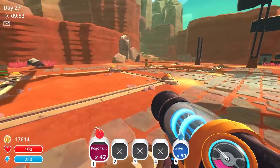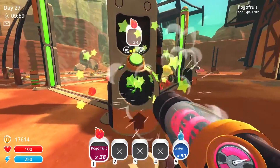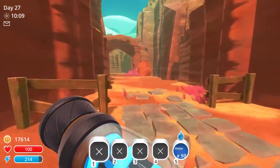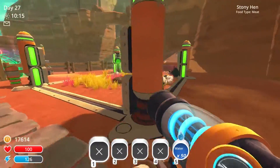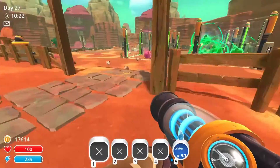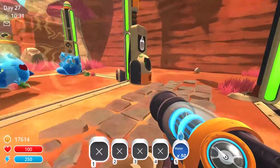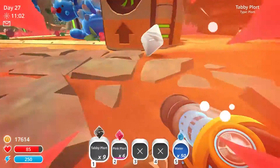We'll throw the rest of the pogo fruits into the auto feeder so they'll be nice and well fed if we go exploring today. Then we'll go try to find some tabby plorts — it shouldn't be too hard because we do have so many tabbies on our ranch. We'll just snag one from one of the many corrals over on the main side. It looks like our chickens are doing pretty well too. Hopefully pretty soon we can go back and try to feed that big hunter gordo as well. We might as well take some extras of the tabby plorts too, because we know we're going to need quite a few to make different items inside the lab.